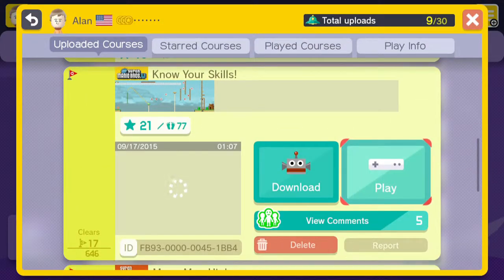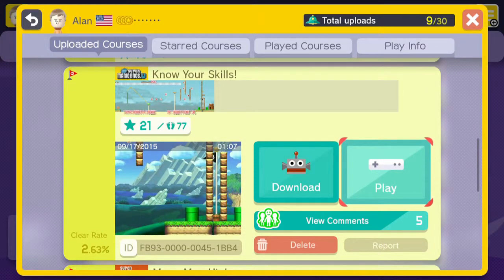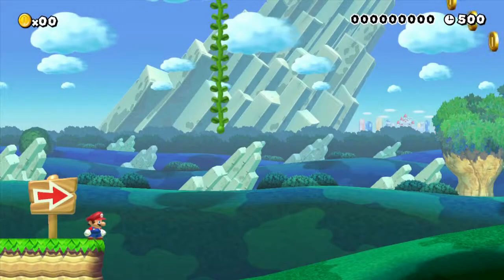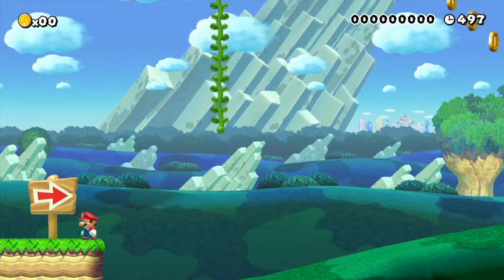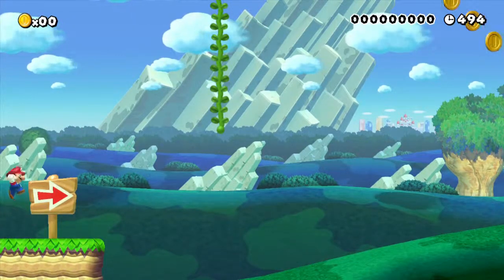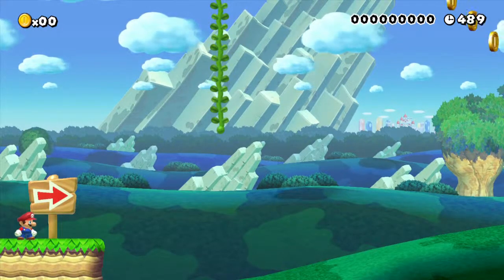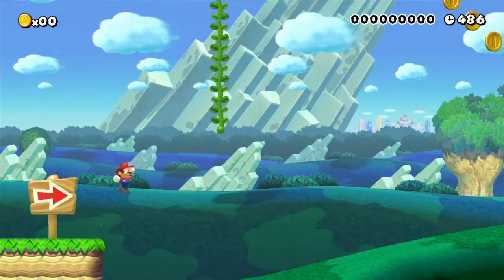Next is Know Your Skills. This one has 17 clears and a 2.63% clear rate with 646 lives lost. This is where I started getting proud of my work. There's a lot of mechanics in the New Super Mario Bros. U style — spin jumps, triple jumps, wall jumping — and this was a level where I tried to incorporate all of that.